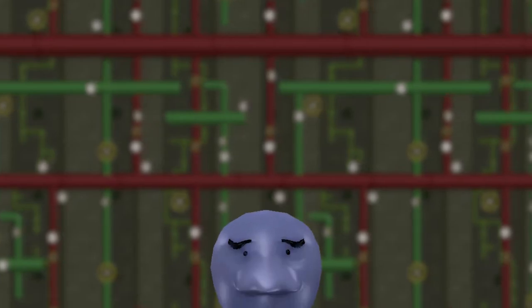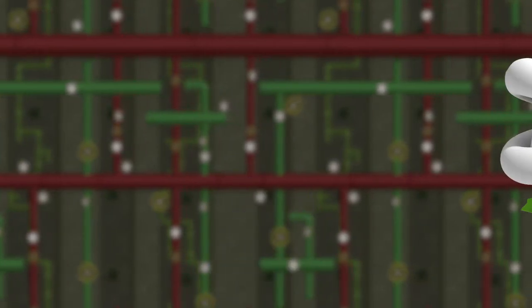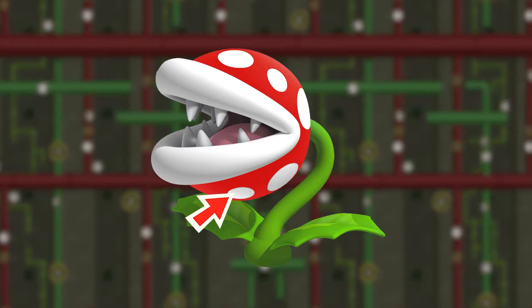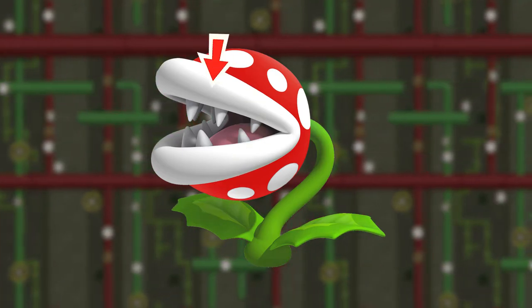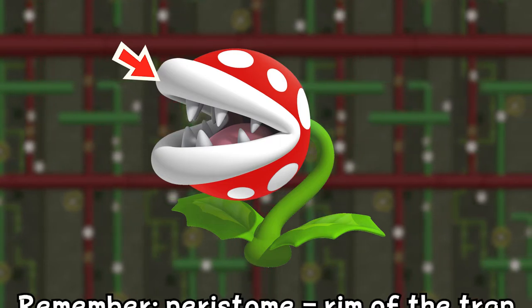Geez, that would be such a horrible way to go — just thinking about it makes me shudder. Anyways, I believe that the white spots on the Piranha Plant are meant to serve the same purpose, and I also think that it's possible that the large white lips of the Piranha Plant are a type of peristome.